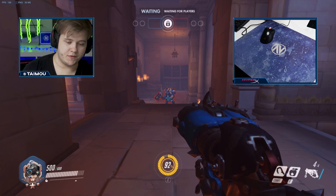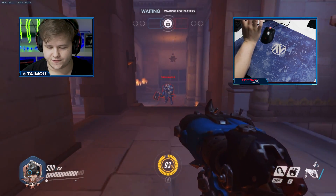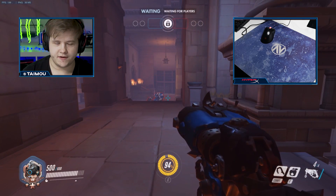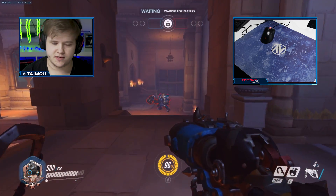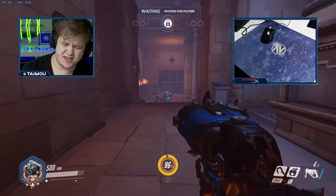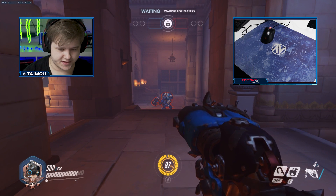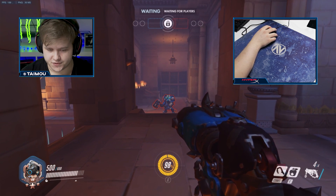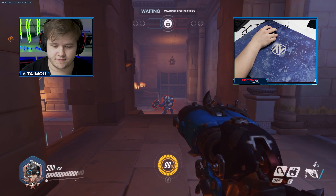Winston you can fully one-shot when perfectly executed. Your hook does 25 damage, your full headshot does 450 damage, but it gets reduced by armor so the Winston one-shot has to be completely perfect. For everything else, the full combo is: hook, shoot to the head, melee — and that's all you have to do.